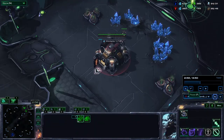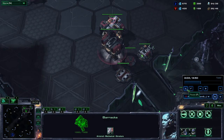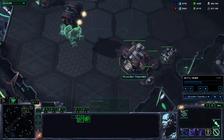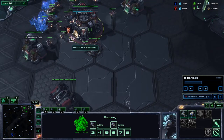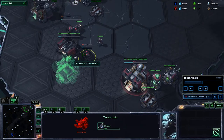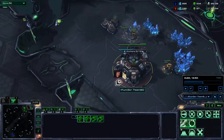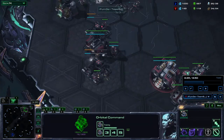Command center's finished — as soon as it finishes, get your next orbital command. Start rallying all SCV production from both command centers to your natural expansion. Once the reactor finishes, swap the barracks off with the reactor and get two hellions. As soon as you hit the 200 gas mark, drop double factories and get a tech lab on the barracks. Keep dropping mules nonstop, keeping your money low, and keep building SCVs.